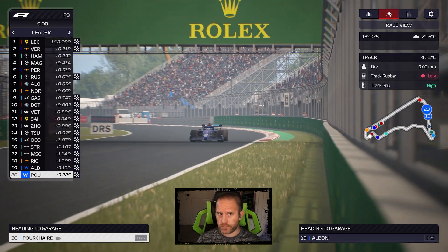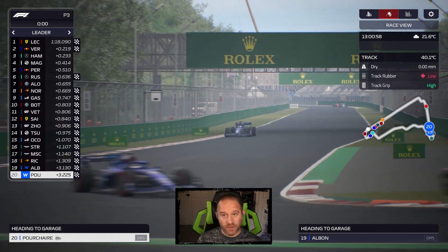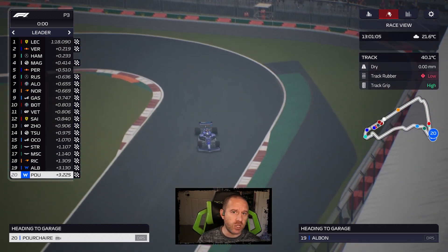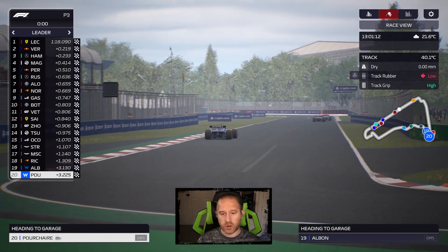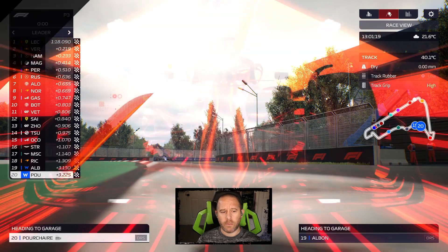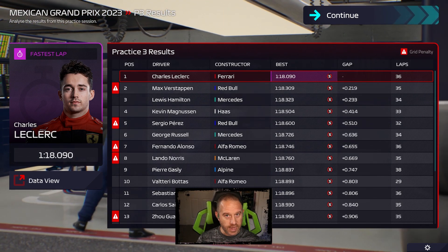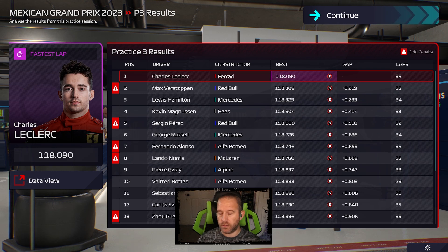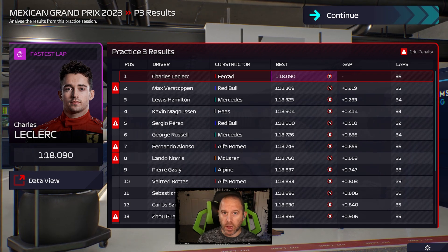Poor Porsche, who's normally leaps and bounds ahead of Albin in track acclimatization, ends up behind him this race. He barely got any running in FP1, so he didn't have that substantial advantage — normally 30–35%, it was more like 12–14% by the end of the session. This has given light to a new theory: when you're making mistakes — locking up, spinning, running wide — it hurts your track acclimatization number. Poor Porsche had a really rough time in the three sessions and ended up 1% behind what Albin managed in just two sessions.